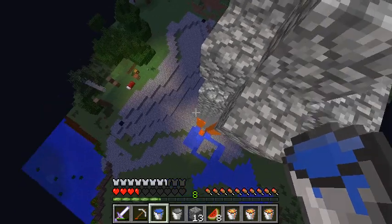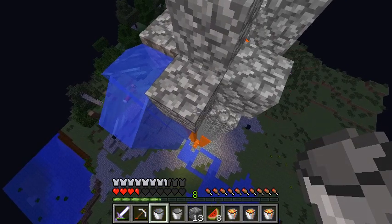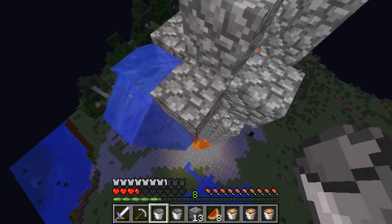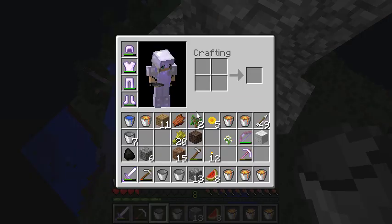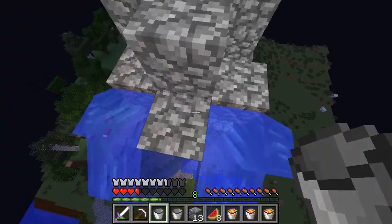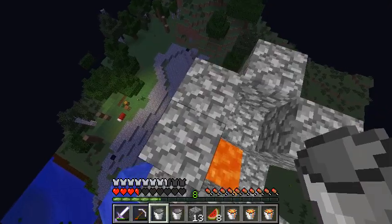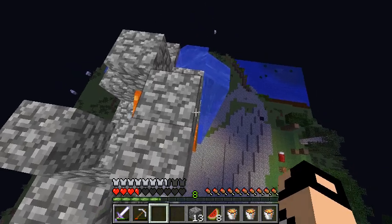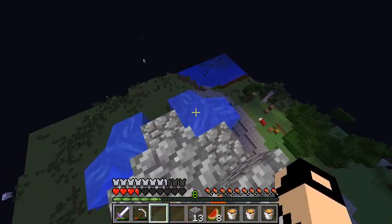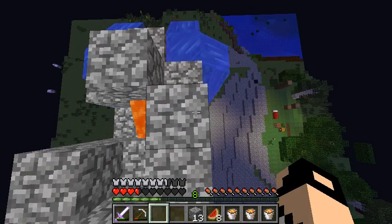Nice. Let's place water here to give it a random look. This will take a while for all the blocks to become water. Place another water block, place one on this side. I'll wait for these to turn the blocks down there into cobble, then we'll do the other ones.